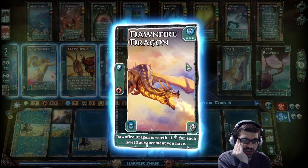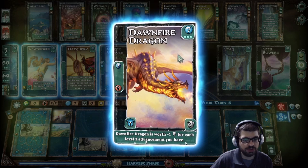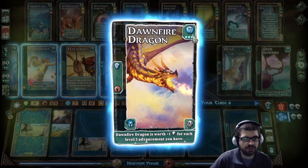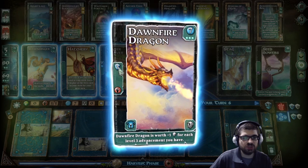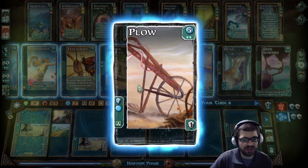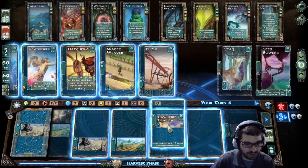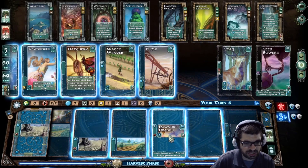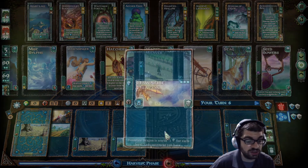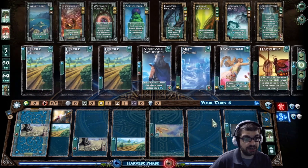Now I'm tempted to buy the Dawnfire Dragon. It's worth one victory point for each level-three advancement you have — the advancement level is shown in the upper right-hand corner represented by three dots. This will give me two victory points, and I can't pass that up. I'm going to put it on this empty card and hope I can get another card that nullifies that red symbol — yes, there are cards that nullify the red symbol.